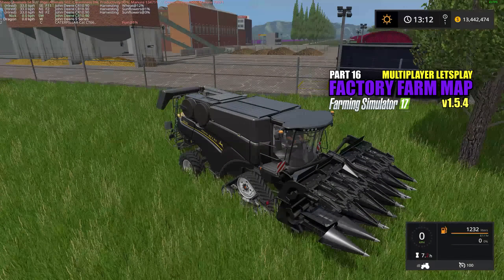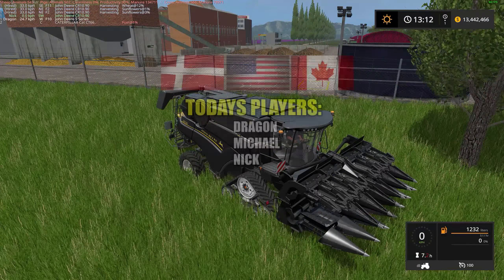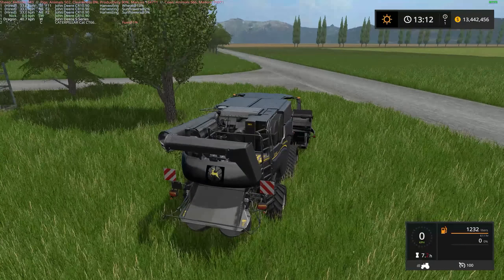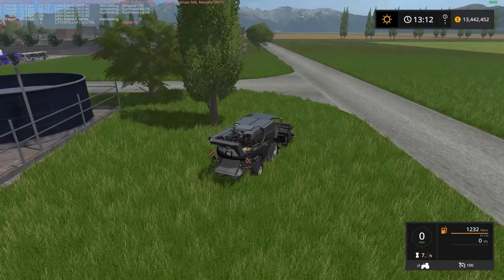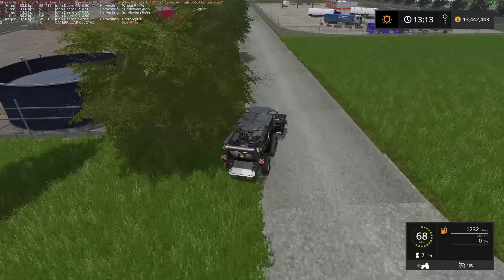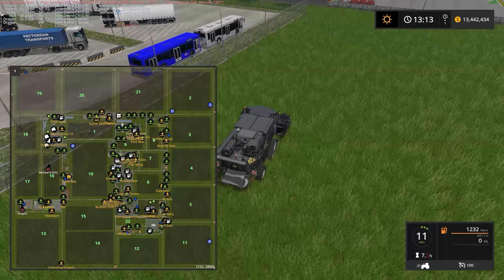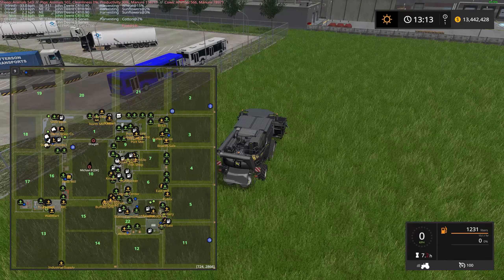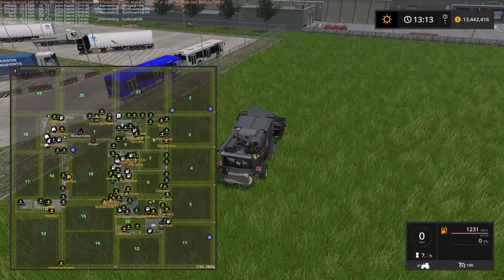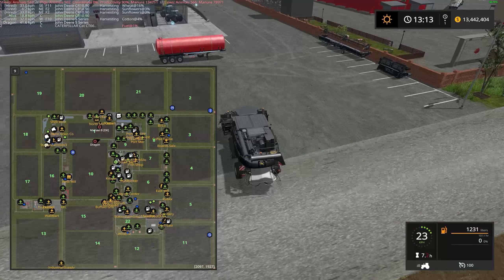Hello everyone and welcome back to part 16 of our factory farm map version 1.5.4 multiplayer let's play. We're back here with Dragon and Michael. We're rolling out the harvesters — it's that time again. We have some cotton and sunflowers that need cutting, plus a few other things. I hired a worker down in field 11 and I'm taking this guy back to the shop right now to change headers.